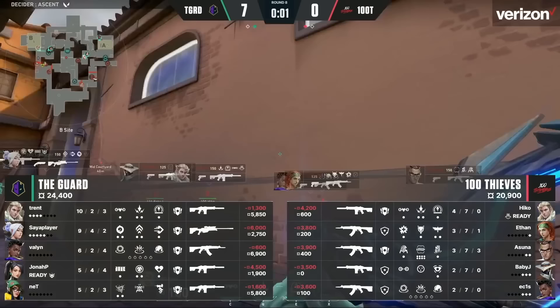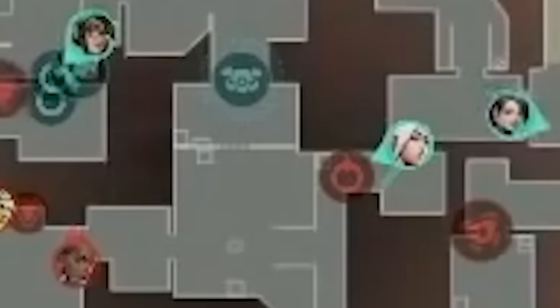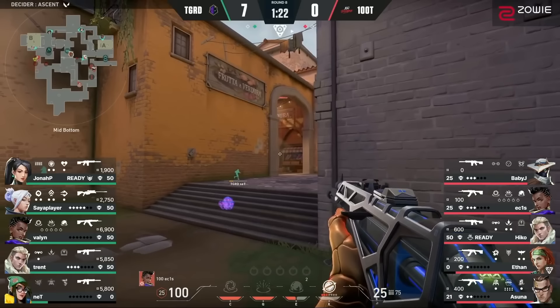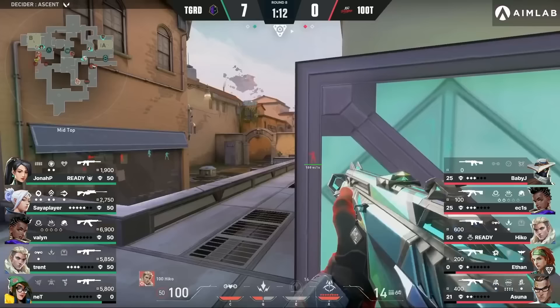The round starts and Saia gets walled up on cat — this is a sick off-angle. Baby J cams A main for control. Ethan dogs B main, Guard smokes up B main in response. 100 Thieves smoke cat and recon mid to get mid control. Saia player actually can't see over the cat smoke even though he's on the Sage wall, which allows Echoes to creep up mid. In the comms: 'Yo, the alarm bot's on my ping — can you shock it?' 'Shocking.' 'You missed, it's literally on my ping.' 'Hiko, what are you doing?' 'I'm literally shooting at your ping — what do you want from me?' 100 Thieves eventually break Net's Killjoy alarm bot mid.